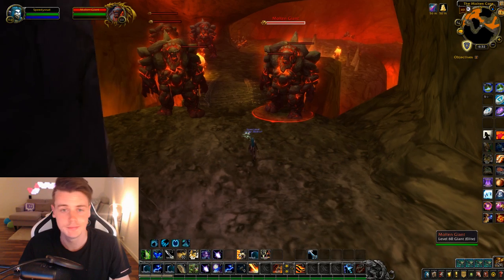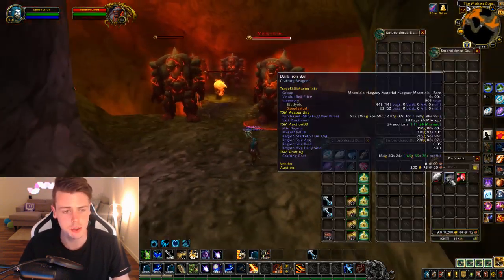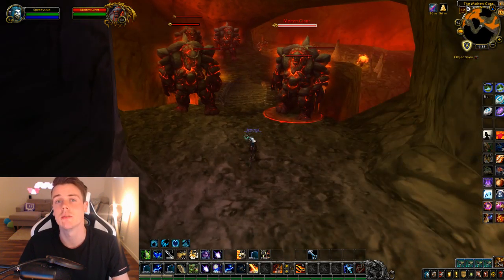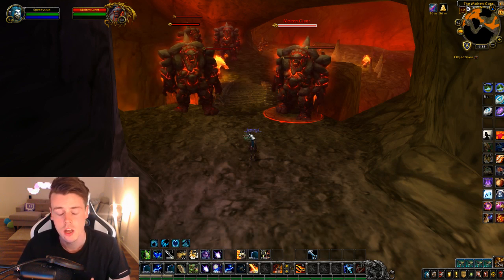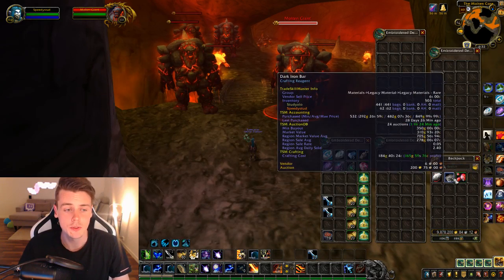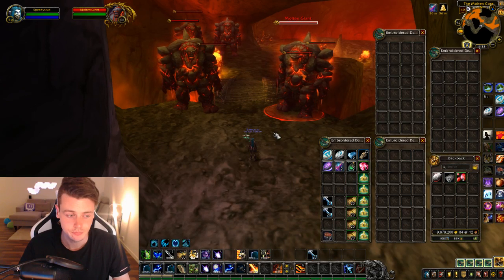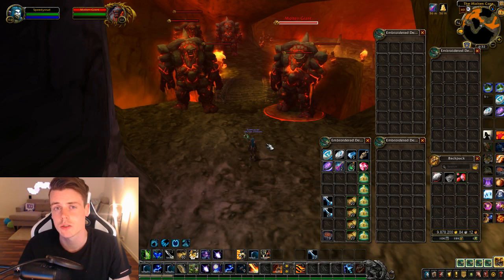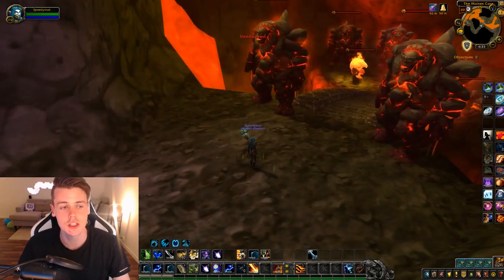I just go for the Molten Giants and the ore, get out, reset, rinse and repeat. It's a super easy farm. The materials you're farming — both Blood of the Mountain and Dark Iron Bars — are in great demand. The Dark Iron items are selling extremely fast. I personally use the Dark Iron Bars for crafting rather than selling them directly, but there's a lot of demand, and usually the crafting cost isn't bad compared to how much you can sell Dark Iron items for.